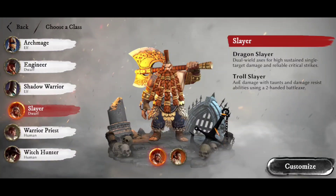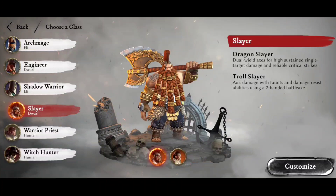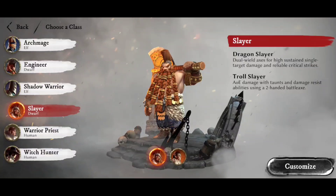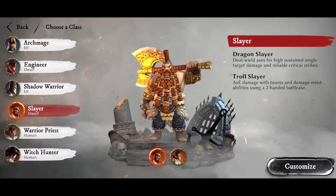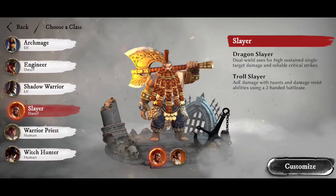For the dwarves, we have the Slayer first. Slayers are disgraced dwarves on a mission to die a noble death to get their honour back — they dye their hair and beards orange, though you can build a Slayer with different colour hair. Despite not wearing much armour, these are one of the tank classes. If you go Troll Slayer, you get a two-handed battle axe, taunt enemies and take all the damage yourself. Or you can go Dragon Slayer — swap the big axe for two smaller axes and go straight-up damage. The damage a Dragon Slayer puts out is quite terrifying.